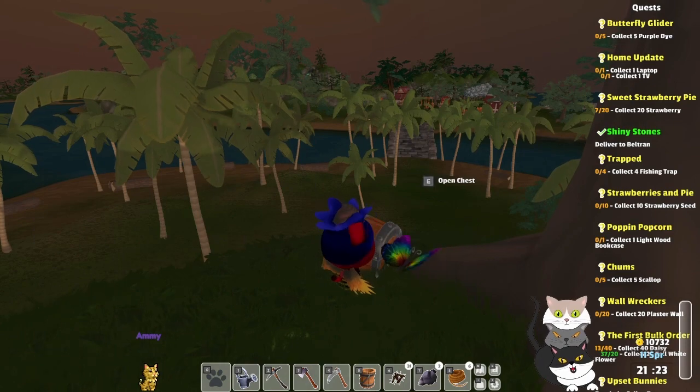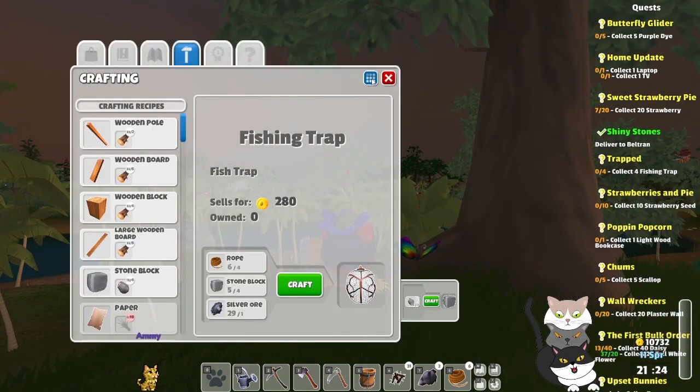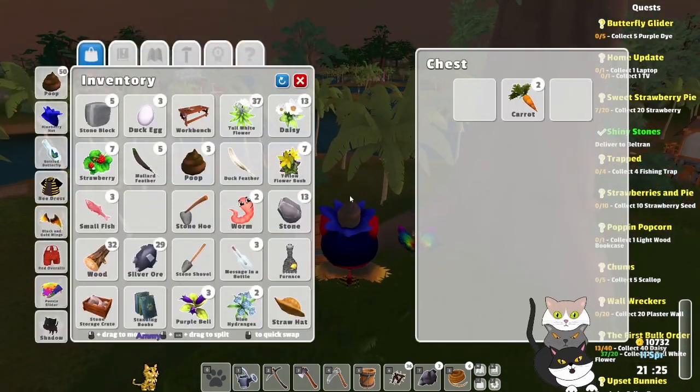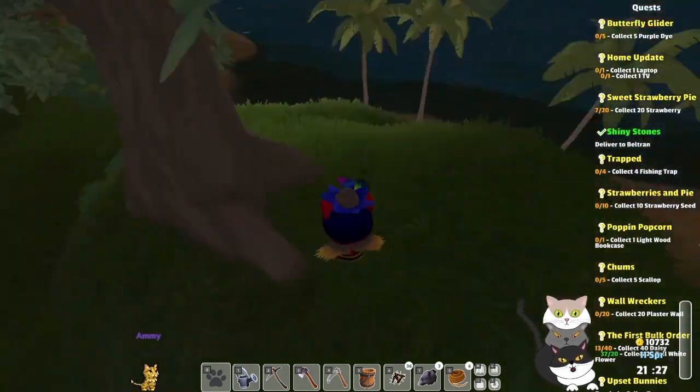That's small, so we can turn the small insects into fish bait, and then that'll give us an inventory slot to pick up the carrots.